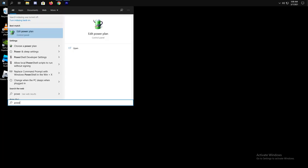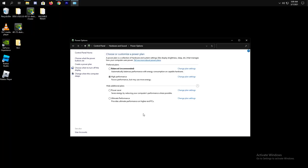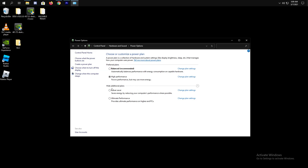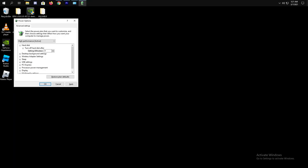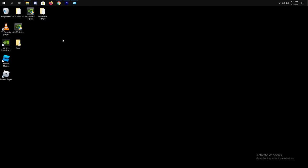Now let's move into the power option settings. Click the Start icon and type Power, then click Choose a Power Plan. Make sure you have High Performance selected. Next, click Change Plan Settings, then Change Advanced Power Settings. Change this number to 0 and click Apply. Then scroll down to Processor Power Management and set the Minimum Processor State to 100% and the Maximum Processor State to 100% too. Click OK and we're done for the power options.